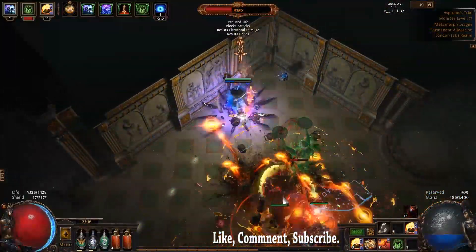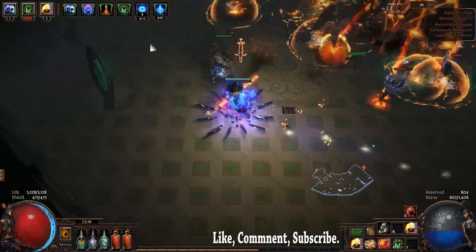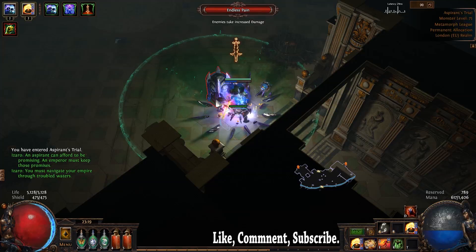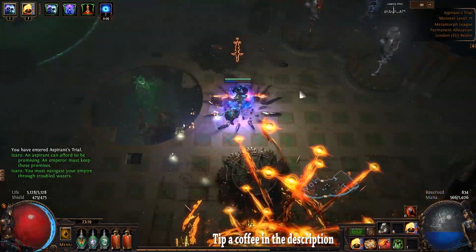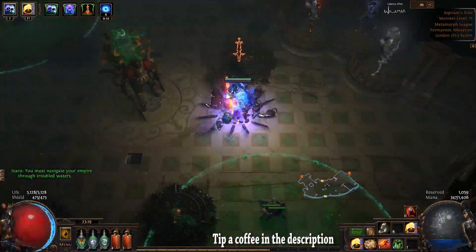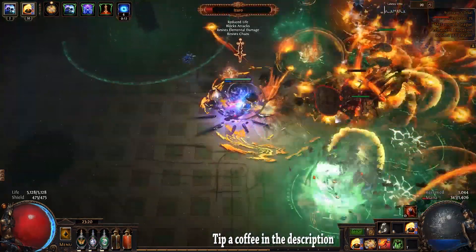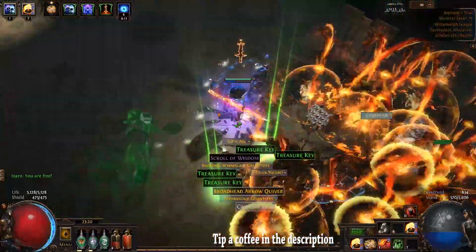I can just record the last two minutes of the lab run and show you the best drops. So if you enjoy opening lab boxes and seeing lab boxes being opened, maybe you'll enjoy this video. We are in the lab, we have 5k life - this is our very first attempt at a fully buffed lab. I'm level 77, I've gone in blind, and luckily I've got a diamond shrine.